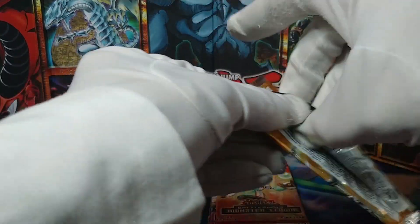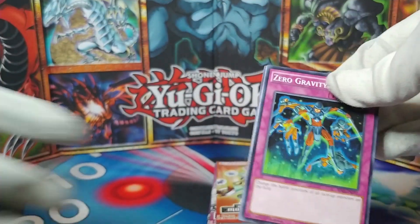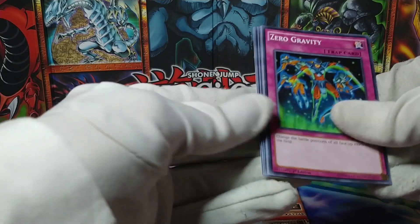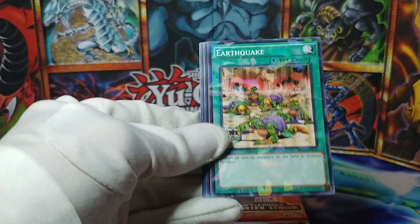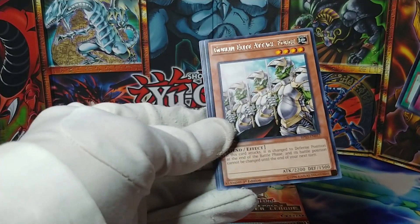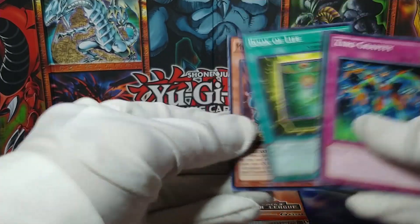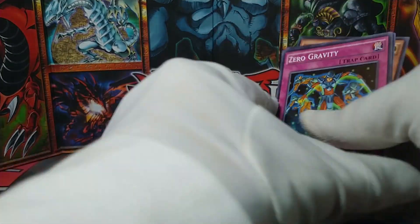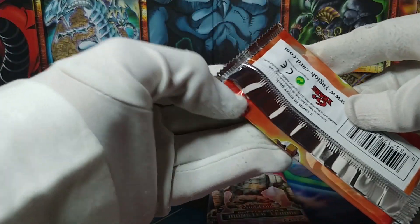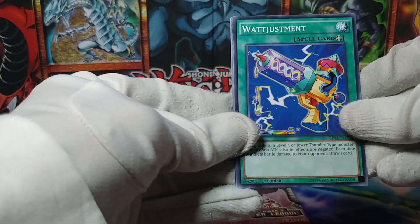I'm looking for more Heralds of the Orange Light — I imagine that to be a chase card even though it's only a common. Zero Gravity, and we do have an Earthquake. Shatterfoil Elite Goblin Attack Force — there we go, that's what it's called. Book of Life and Mythical Beast Cerberus — sure, why not.